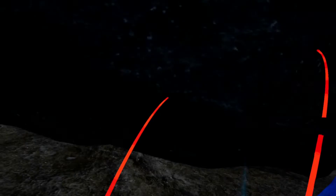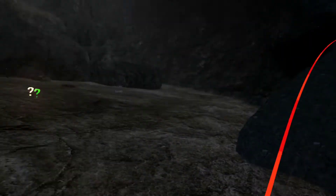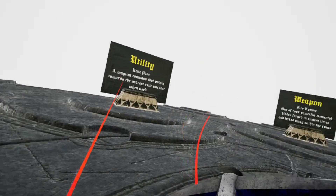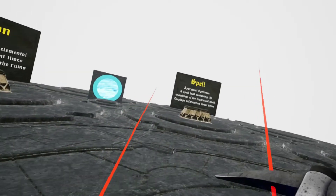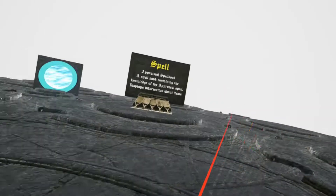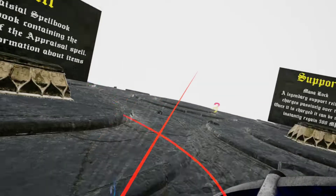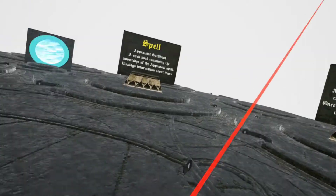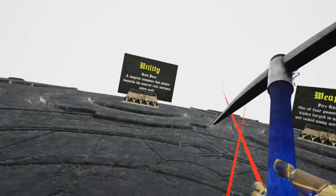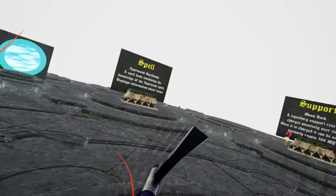Pop this rock. We saw what was in the last room — let's see what's in this room. Relic Pose. Fire Katana. Appraisal Spellbook. Mana Rock. So this one is the same thing, but when it was in multiplayer it copied all of this for the other room too. It's kind of weird.